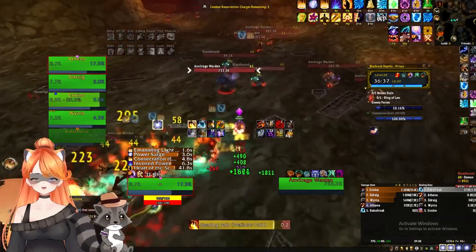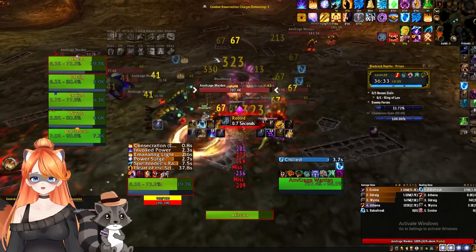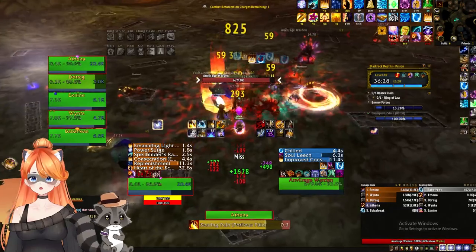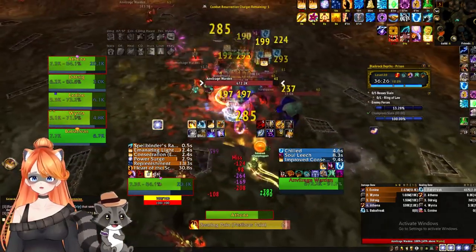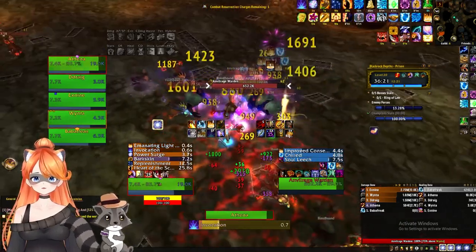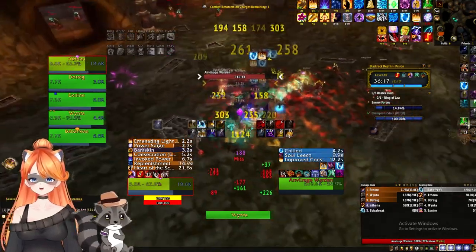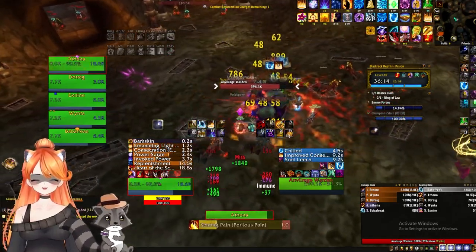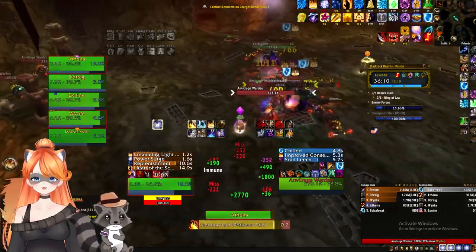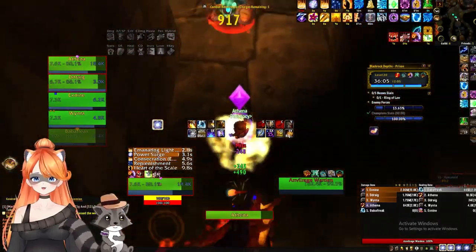We grabbed the champion, grabbed the rest of the trash, and then we're going to slowly bring this champion downward. You can see the singularities are being spawned, so I move the champion away so we don't take singularity damage. Then another singularity spawns - that one actually spawned away from us, so I don't even move it again. That's all you have to really do this week for the affix. It's pretty straightforward. We're not taking a lot of damage so I just start moving it in toward the first boss, the Interrogator.